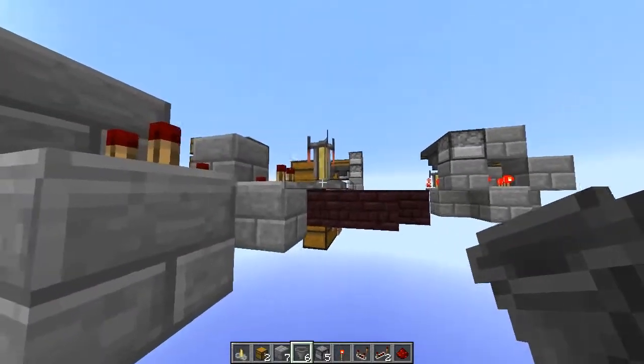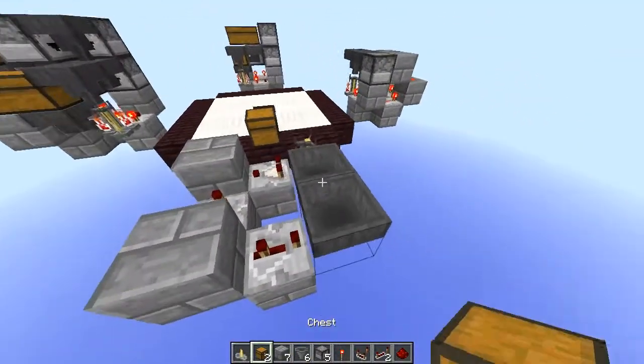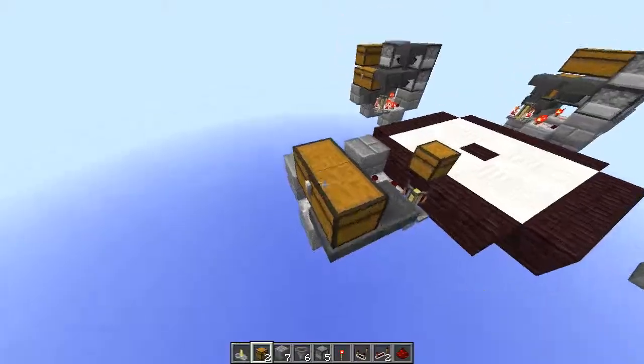Then you want to have your hoppers like so, and put your chest on top of that. This is where your water bottles will go.